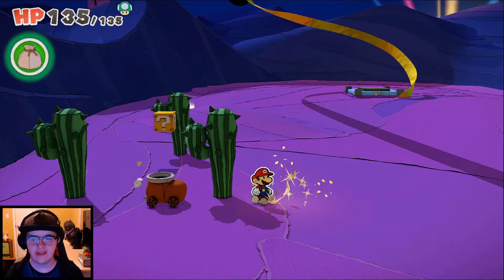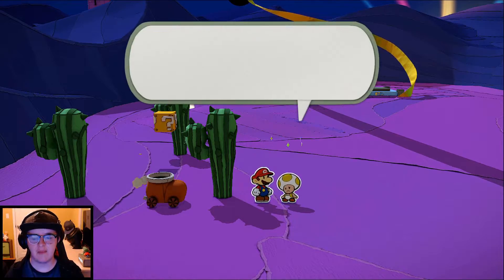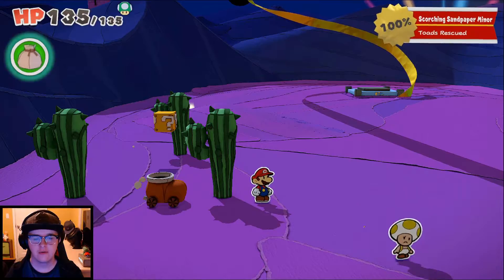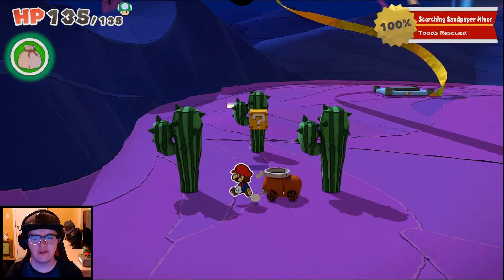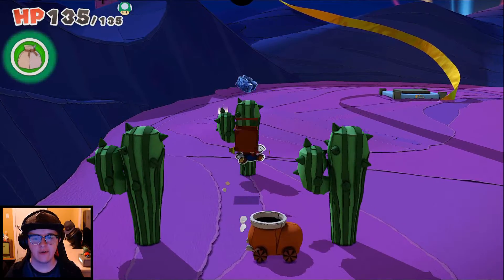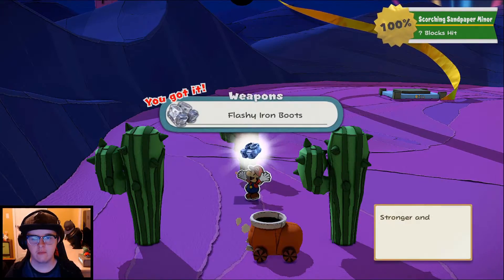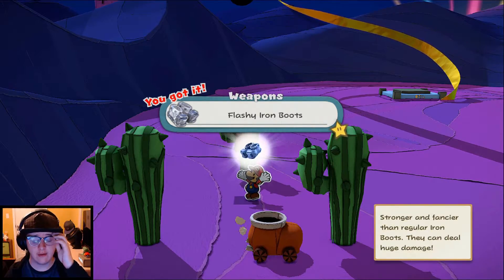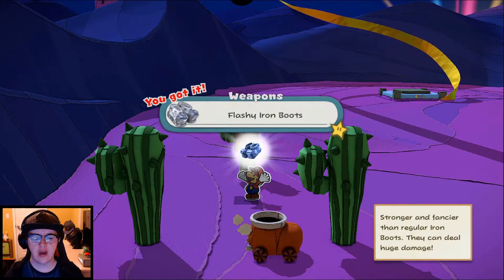Let's get this origami toad since he's easy to get. Oh, thank you - my life's dream was to live as a beetle on a cactus, but it turned out to be not that great. And apparently we found all the toads here, other than the flashy iron boots. So now we have a stronger version of our iron boots to be able to purchase. That's always good. Stronger and fancier than the regular iron boots, they can deal huge damage. I wonder how much damage that's going to do because based on the fancy hammer that we got, that thing does some pretty good work.